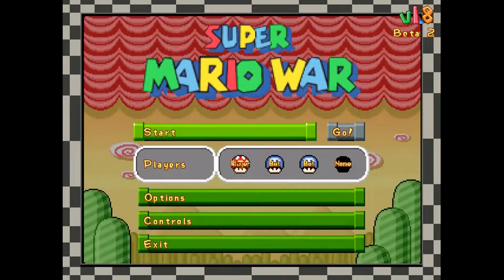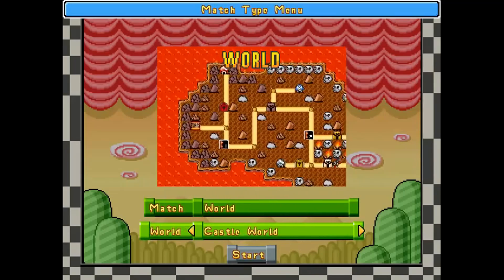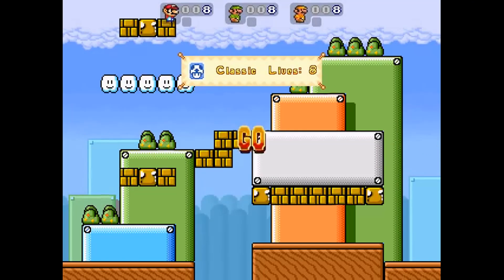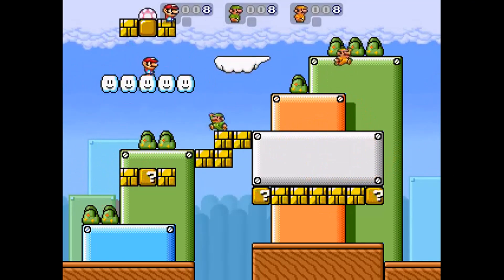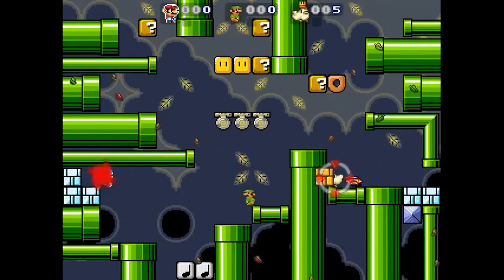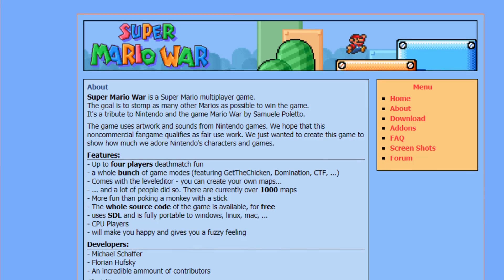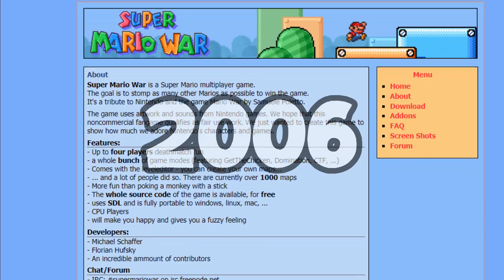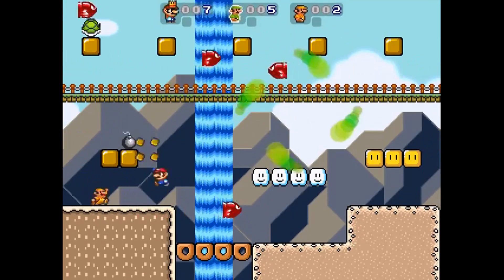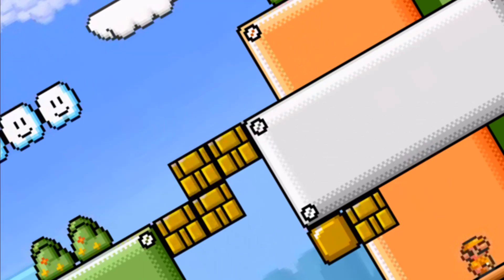First game we're going to check out is called Super Mario War. This is a homebrew title that can be downloaded for the Wii via the homebrew channel. Super Mario War is a really unique title — it's essentially a four-player fighting game using Super Mario Bros. mechanics. Grab shells, bombs, jump on each other's heads, use power-ups, do whatever you can within 2D Mario rules to wipe out the competition. The game was actually released back on December 14th, 2006 for the PC. I really love the simplicity of this game. You can literally just pick up and play with four friends, even if they're not super well-versed in Mario — you literally just jump and grab items.